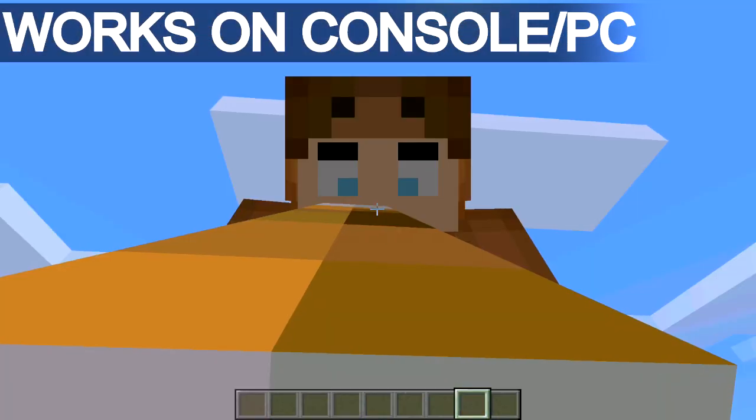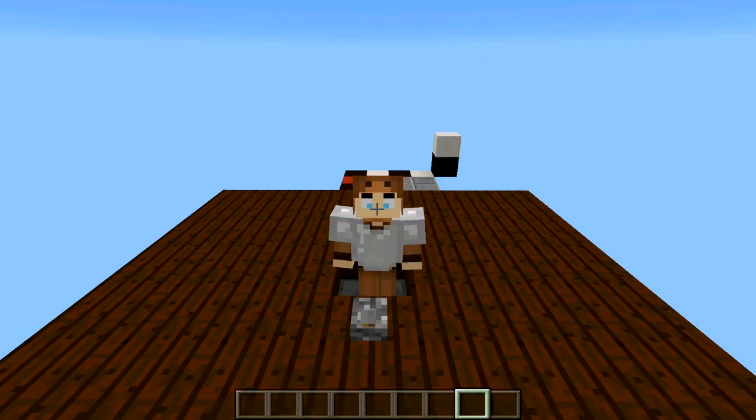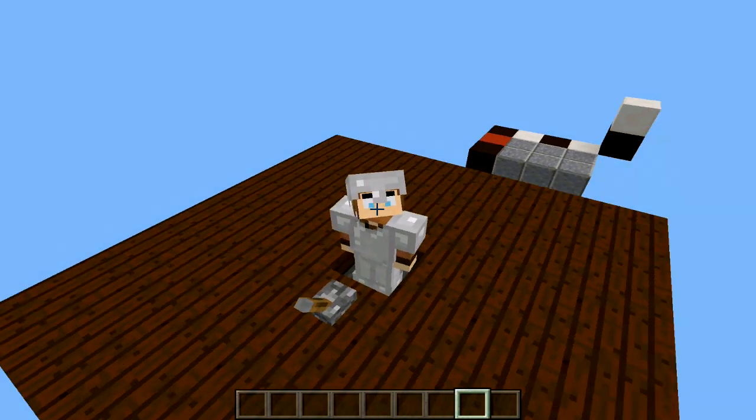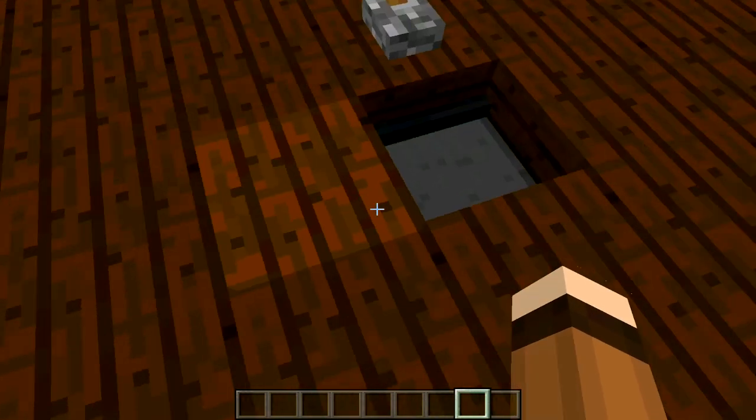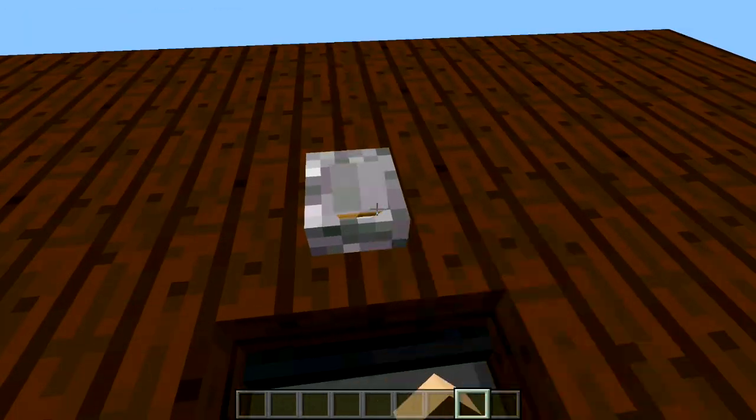All I have to do is flip up this lever and I will be auto armor equipped. Here we go — bloop! As you can see, my character will be fully auto armor equipped. And then of course once I am done going out and I want to put my armor away, just come back over here and flip the lever back down.